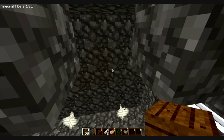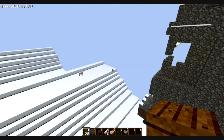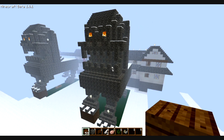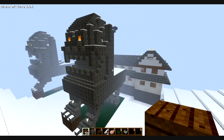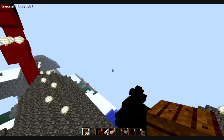If anyone doesn't know Mo' Creatures, it's a mod that adds more animals to the game, like horses you can ride and pet cats and everything. Over here is going to be where the farm is. But anyways, this is the beginning of the pagoda bathhouse type of thing — it's going to be a bathhouse on the bottom floor here, and then a pagoda on the top floor.